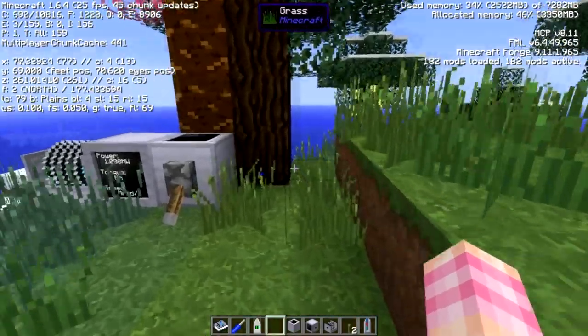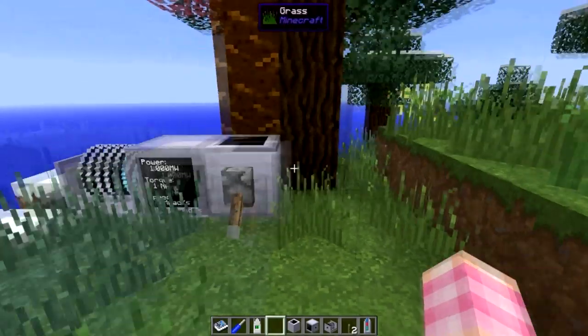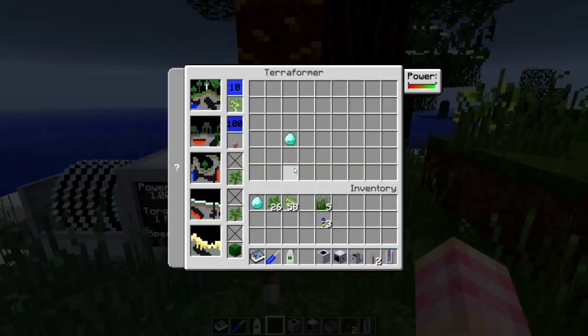So now we're in a plains biome, as you can see from the indicator on the left. From plains we now have a much larger selection: we can go into forest using water and saplings, swampland using water and mushrooms or saplings, extreme hills using a sapling, ice plains using snow or a sapling, or desert using cactus, sand, or sandstone.